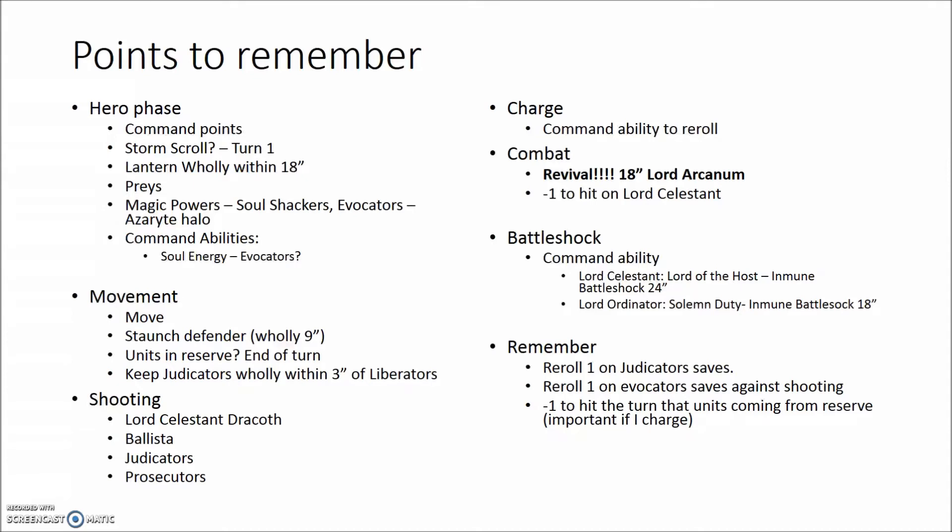In Combat, I have to remember that my Lord Arcanum can give 1 wound back on a unit that is being killed. I never use that ability — never — and it's quite a good ability. I think I've used the Lord Arcanum in all my games except one, and I never use it because I always forget. Also, minus 1 to hit on the Lord Celestine: I have the armor that gives minus 1 to hit, and I forget it a lot, so I put it there to see if I don't forget this time.